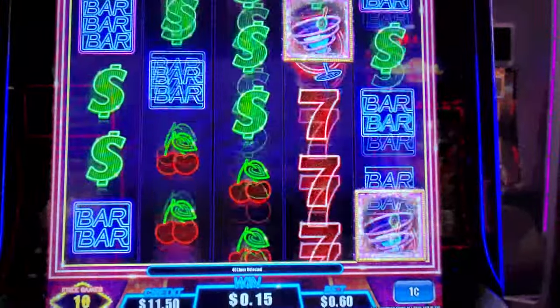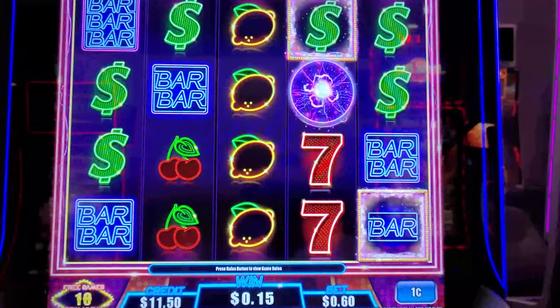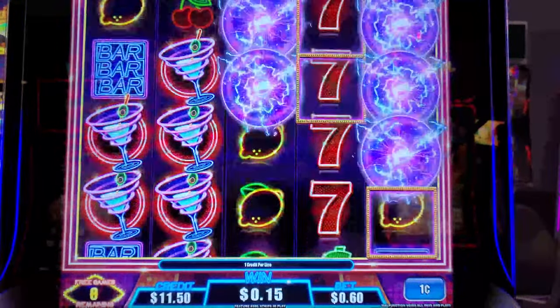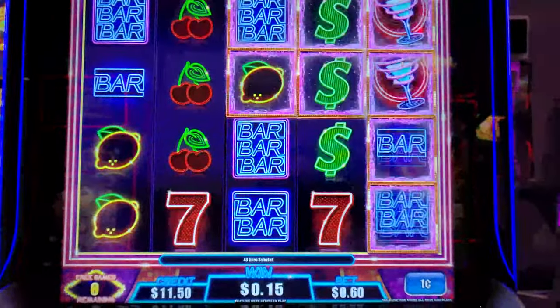Get more electric balls. That's three, four, five, six, seven, eight. We get a wheel spin.